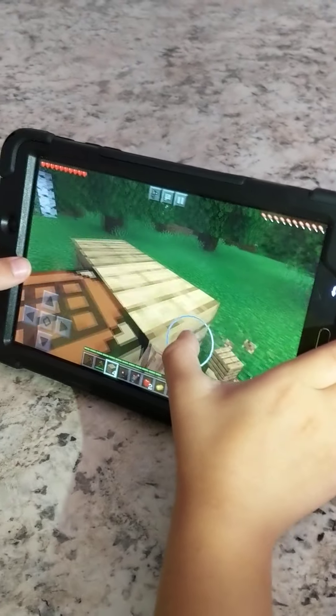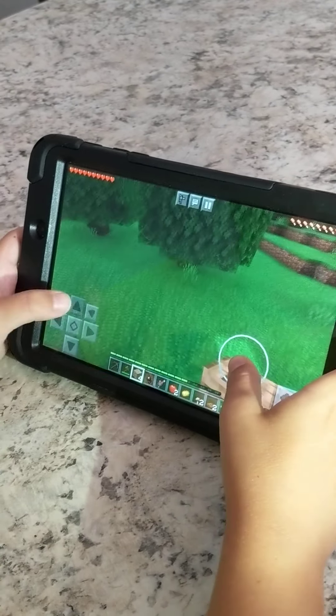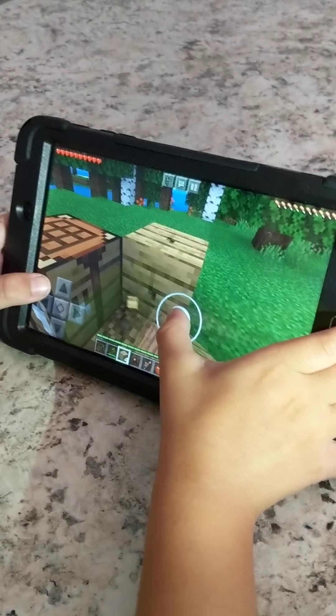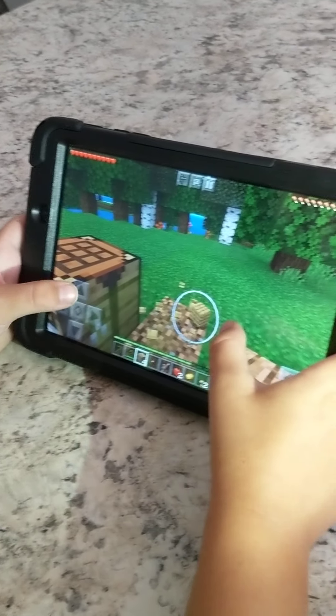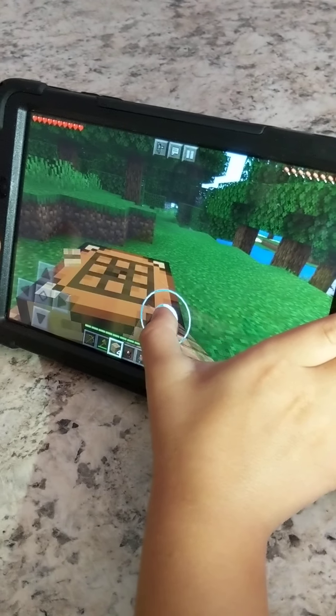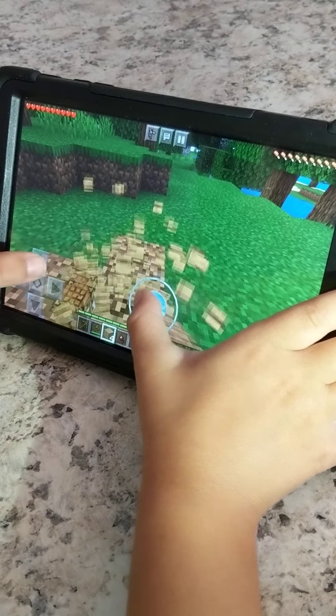I'm breaking down this wood. Then I'm going to get some oak. I already have some oak because I have some starting chests on. Normally I put these on because why not? Let's get this crafting table and let's bounce.